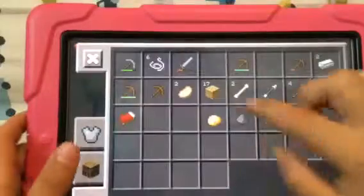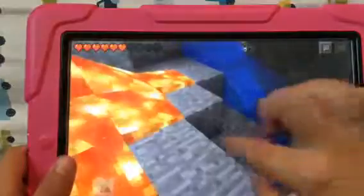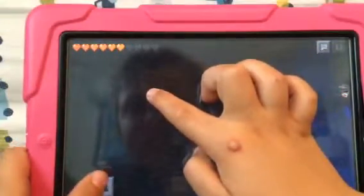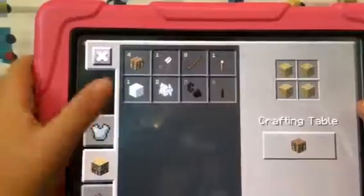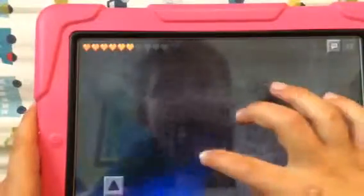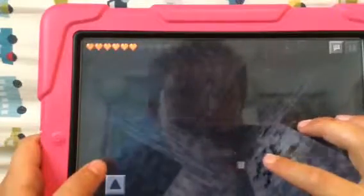I didn't see any diamonds though, which is bad. Which way? Oh, there's some coal — let's take this way. Gold. Oh, there's my campsite. Well, not campsite really. It's pretty dark. Oh good, the camera's not upside down because I just retried this video — the camera was upside down so I had to restart. The video wasn't that long, it was about like 3 minutes.